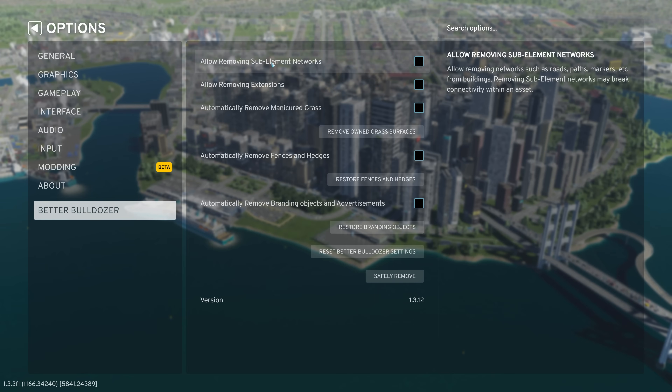Better Bulldozer. Allow removing sub-element networks — that would allow you to remove paths and things from the asset itself. I don't have it checked because I don't want to do that, because it could break the connectivity of the asset and I don't want to run that risk. If there is a building that I really want to remove it from, I can always come in here and check that and then go in and delete it.